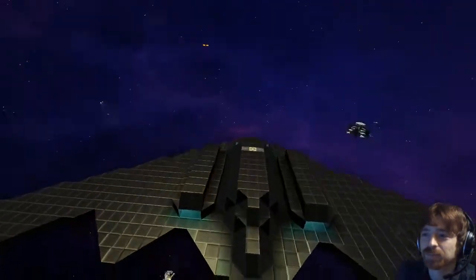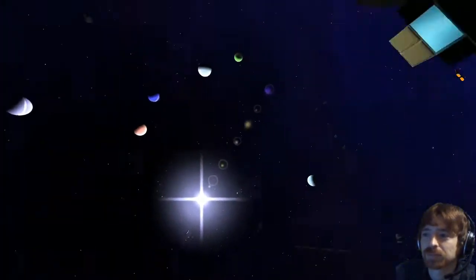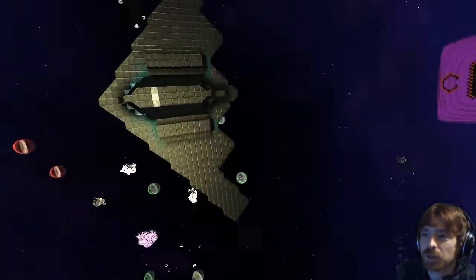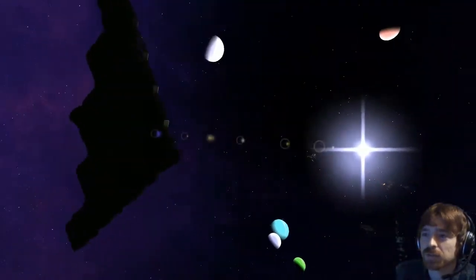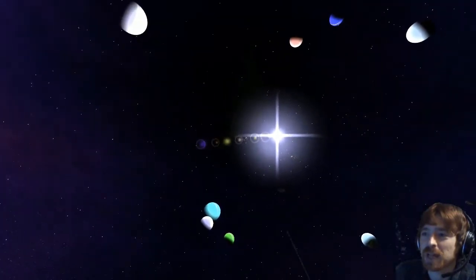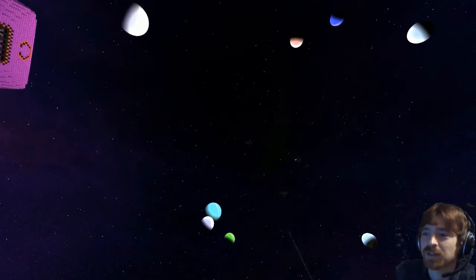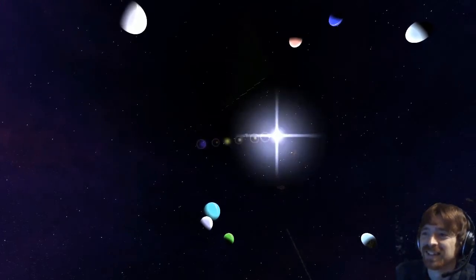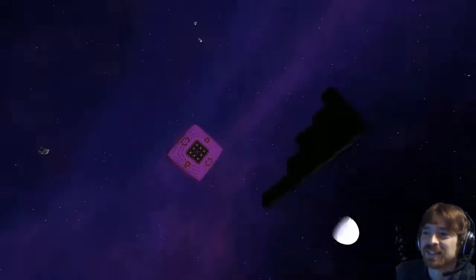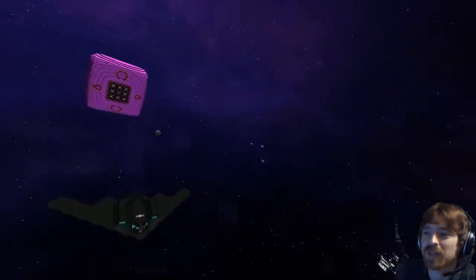I suggest looking at it from underneath — with the new lighting it's almost unseeable from the bottom. It's true, you can't see it if you go underneath. In the shade, look, there's a big load of blackness — where's it gone? Oh wait, there it is! I thought that was a kind of cool effect. If you attack from between them and the sun, from above...